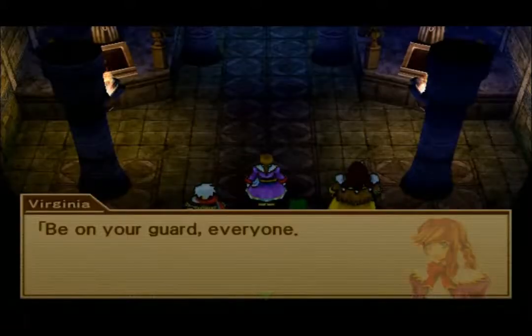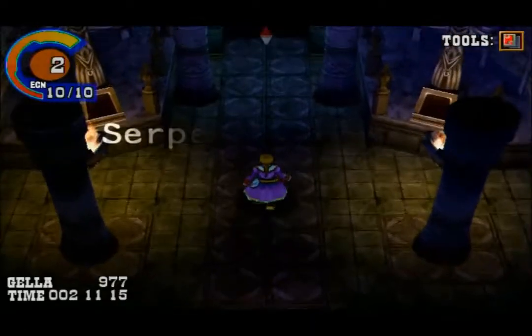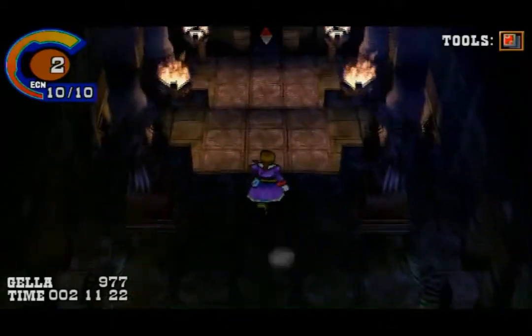'Be on your guard, everyone. If the shield that seals the Eternal Sparkle is located here, there's a good chance Janice might be here too.' Fair enough — but if we see him, we kill him. Let's head down this way.